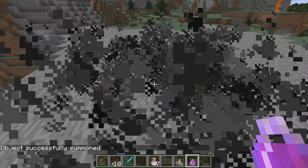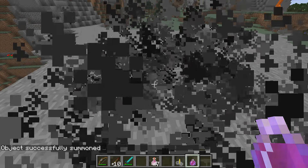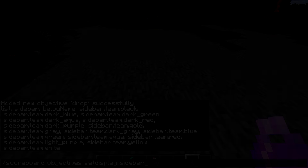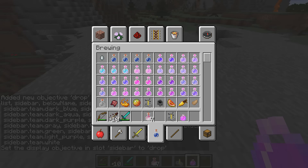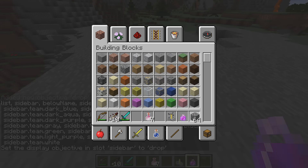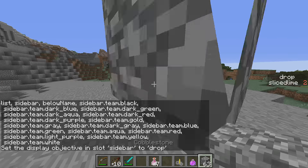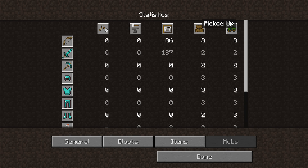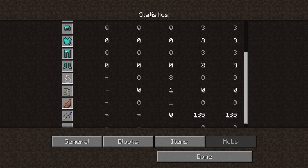If we stay in the realm of new commands and new features for them, there are two new statistics for every item in the game. That's called stat.drop.whatever-the-item-is-called and stat.pickup.whatever-the-item-is-called. So now if we look in the statistics screen we can see new statistics for dropping and picking up every single item in the game.